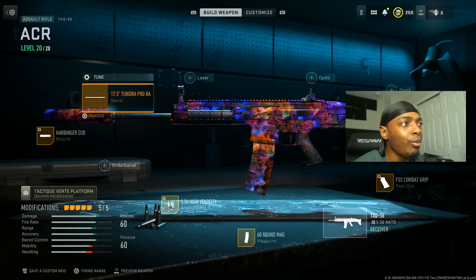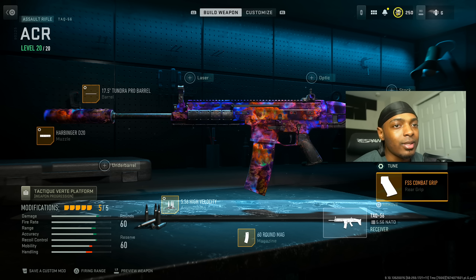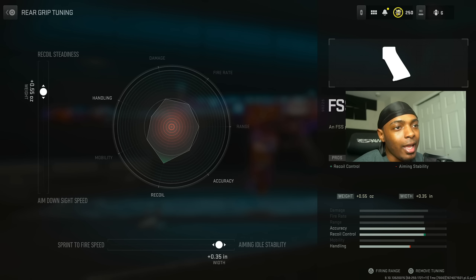Move on to the 17.5 Tundra Pro barrel — this increases damage range, hip fire accuracy, and bullet velocity at the cost of aim down sight speed and hip recoil control. We maxed out the damage range and increased the recoil status by 0.35 pounds.